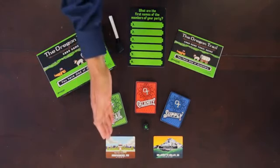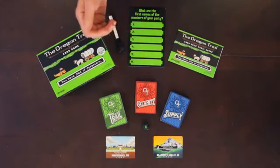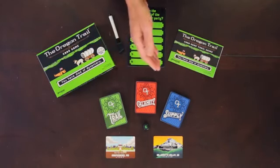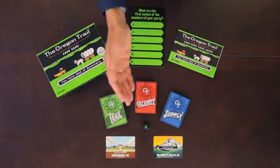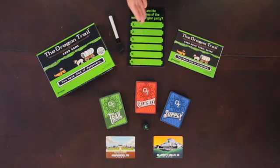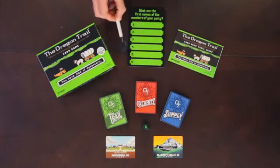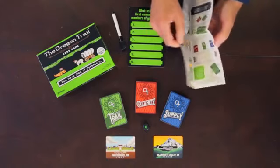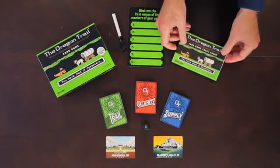The first thing you do is separate out the start card and the finish card and the three decks. There's a deck of trail cards, a deck of calamity cards, and a deck of supply cards. We also give you this cool pixelated die, a laminated roster, a wipe off pen, and instructions that fold up just like a map of the Oregon Trail in case you get tired of listening to me in this video.